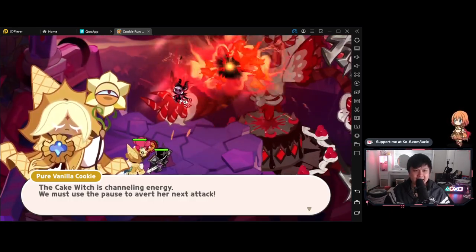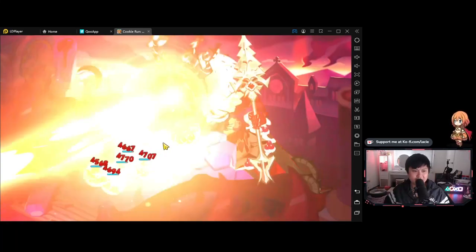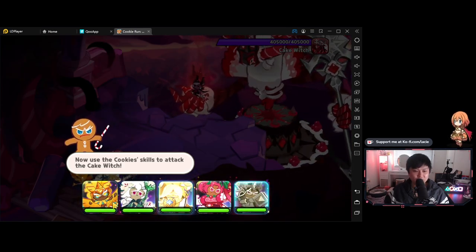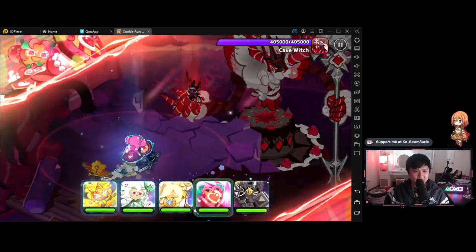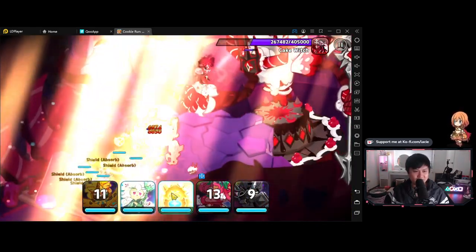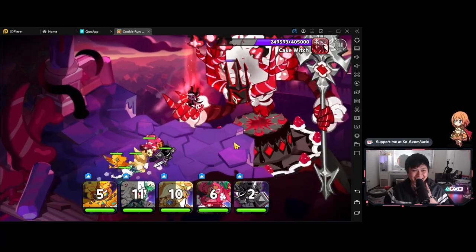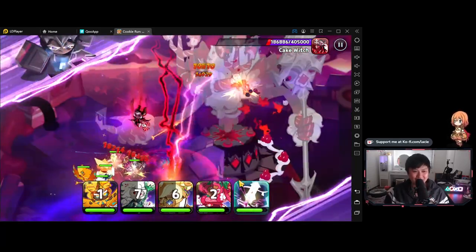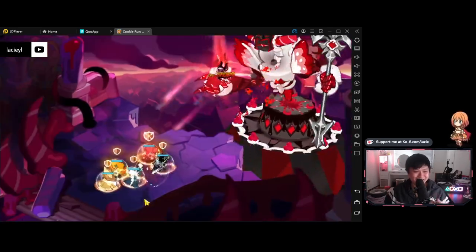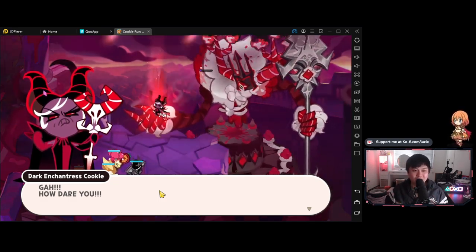We must use the pause to avert her next attack. Use this skill to defend from the cake witch's next attack — it's a shield absorb. That's a strong cookie. It looks like we are allowed to use all of the cookie skills. This is actually really freaking hectic. I think that's a heal... no, that's a buff. These animations are actually better than a lot of other games that I've seen. It actually kind of plays like Punishing Gray Raven, which is something I thought I'd never say about a cookie game.